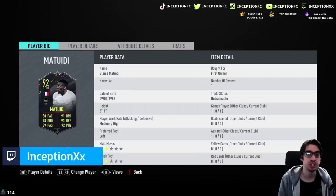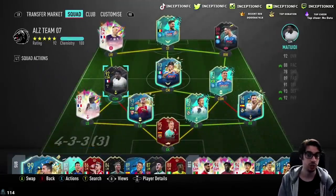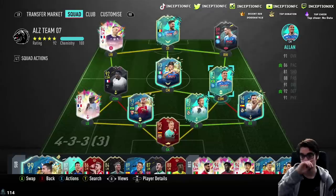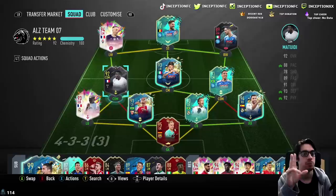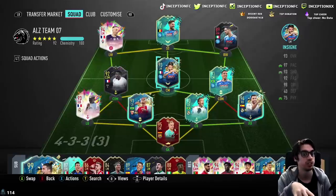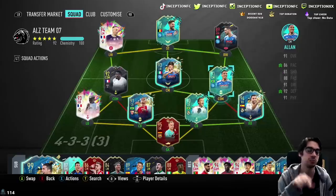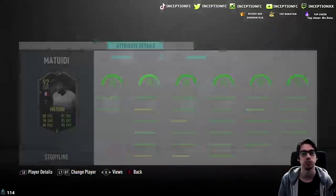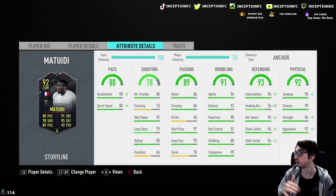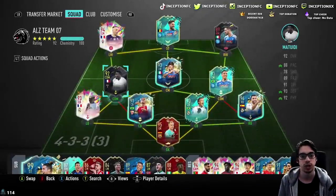Medium-high work rates, left-footed — I'm going to put him in the left-center defensive position. We can use Alon in the right-center defensive position, which will be perfect. I want to try something out where Matuidi's on stay back while attacking cover center, and then Alon's going to be on balance cover center because he also has medium-high work rates, but with an attacking presence with 90 attacking positioning. Matuidi's at an 85, so with stay back while attacking and medium-high work rates I feel like he won't overcommit as much.